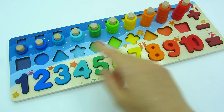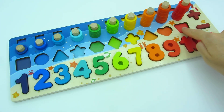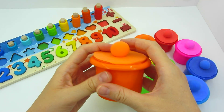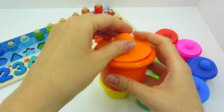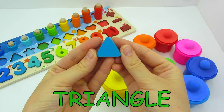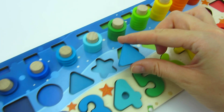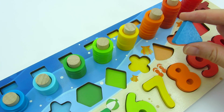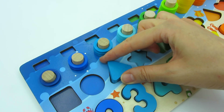But we still have empty puzzles without shapes, let's find them! Which shape do you think we're going to find here? It's a triangle! Where should we put it? Here — no, and here — no, maybe here — yeah!